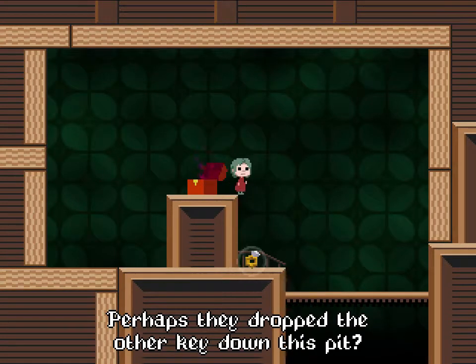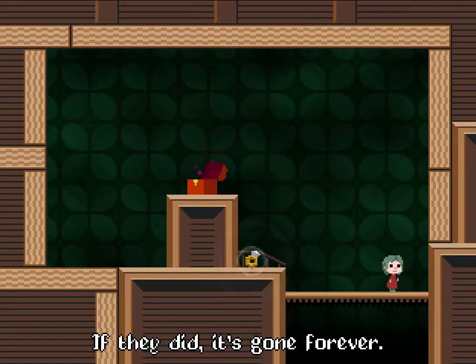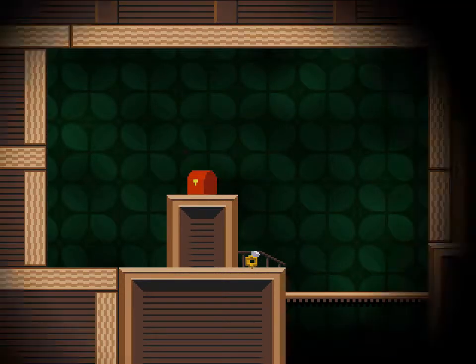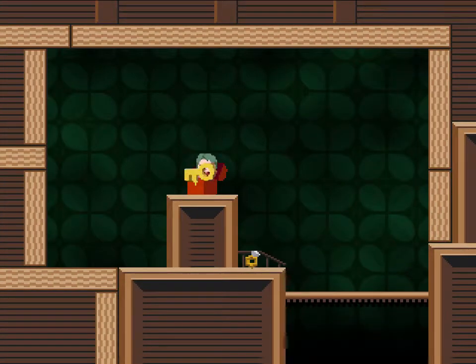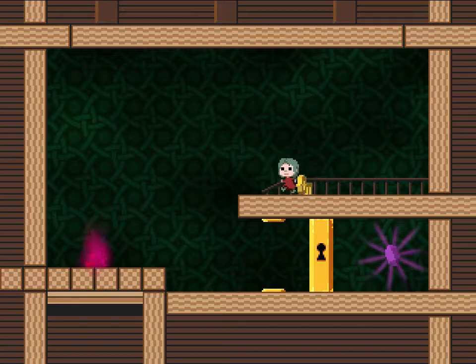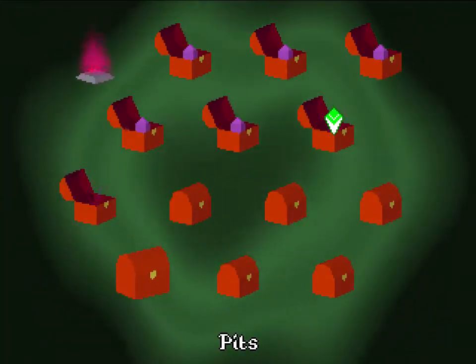Perhaps they dropped the other key down this pit. They did — it's gone forever. So now we know that objects fall through those. Didn't actually find that out in the last puzzle. It makes sense why he was talking about losing his hat. I duplicated the key by leaving the chest with it in my hands, and then it reset. I think I had seen that one on the store page, too — it's not the one I was thinking of as having already seen.